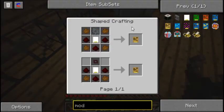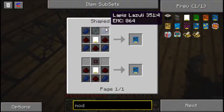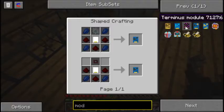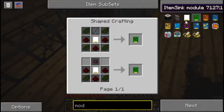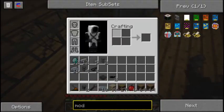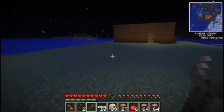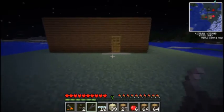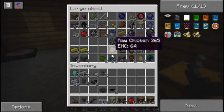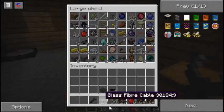I will get to sorting items and that. We also need some extractor modules — kind of pricey but not that bad, but we need them. So we're gonna need to get some cactus, and seeing how I have no idea where there is a desert around here, I'm gonna have to go out and I'll be back in a couple minutes.